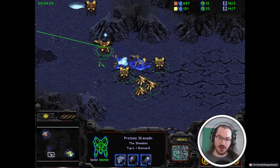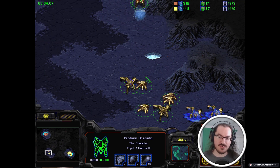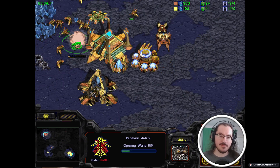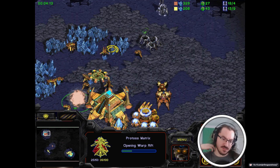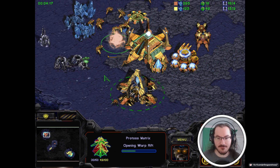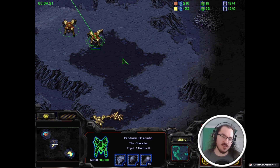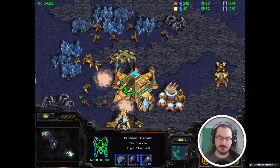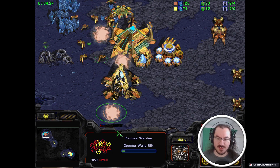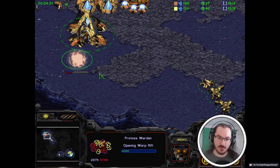In a Protoss versus Protoss mirror matchup, you have this sense that if you spend more money than the other guy, you're going to be behind. It's a sense that doesn't really impart in the same way for some sort of race-ambiguous option. Because if I'm up against Zerg as Protoss, the Zerg is going to be spending money very differently than I am. So there's all these things you kind of think about, and it definitely makes for an interesting thought process of how you approach spending your money.